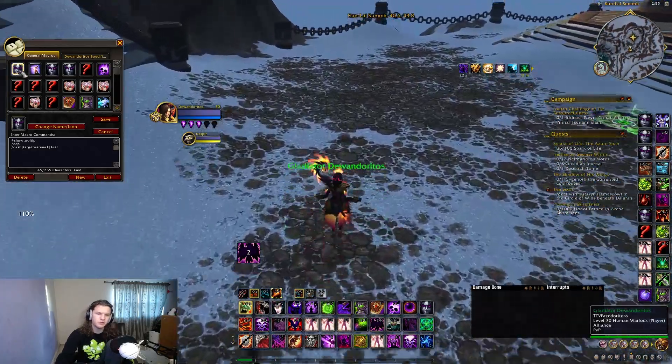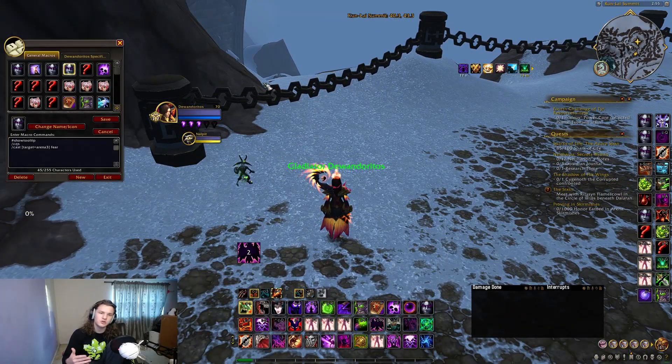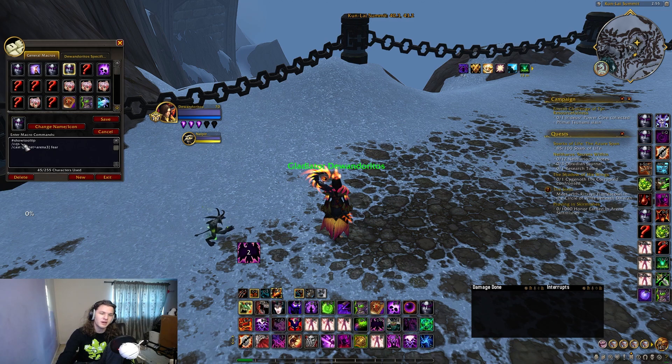Starting with Fear: I use Fear Arena Target one, two, three. With these macros I'm not going to put them in the description unless the macro text is hard to do. CQS — I put that before a lot of macros where I want to prioritize a spell. CQS basically cancels everything you're currently doing and goes straight into what you want to press.